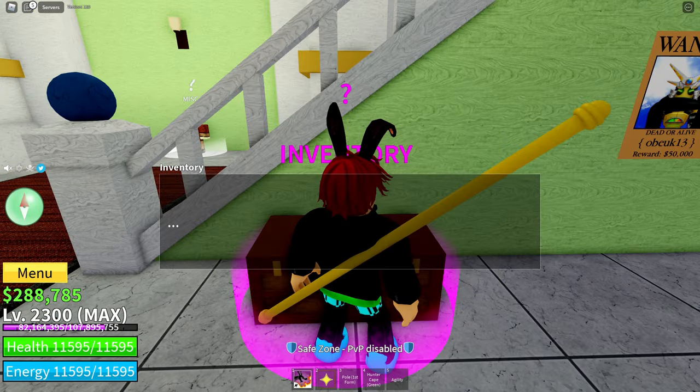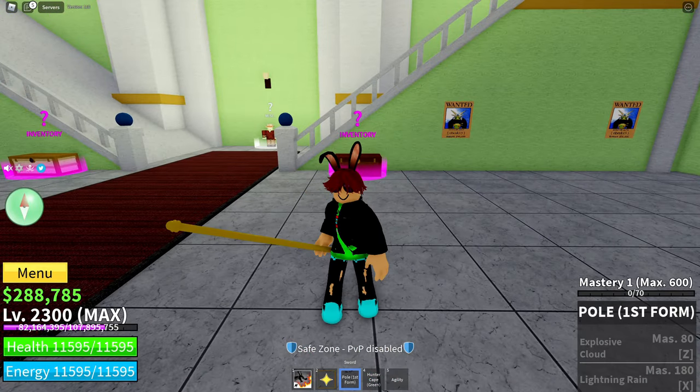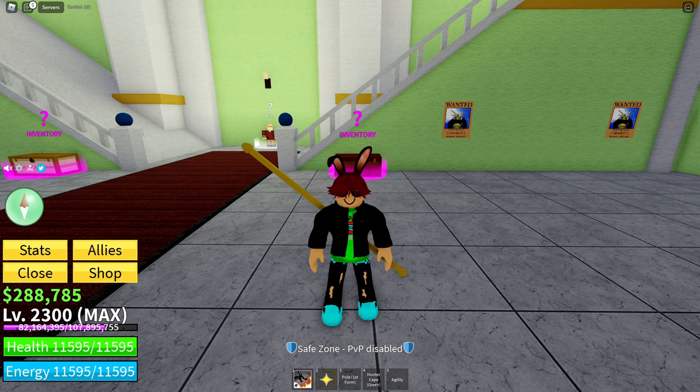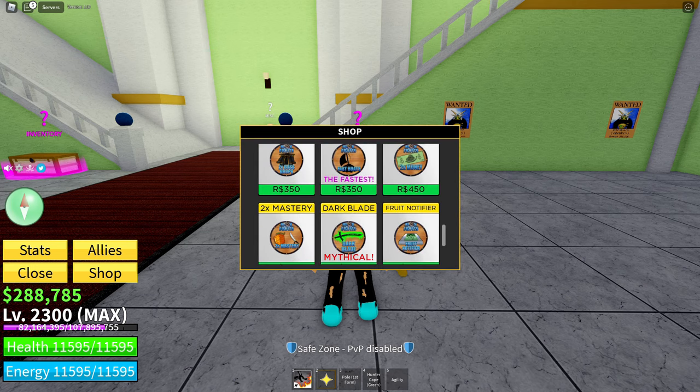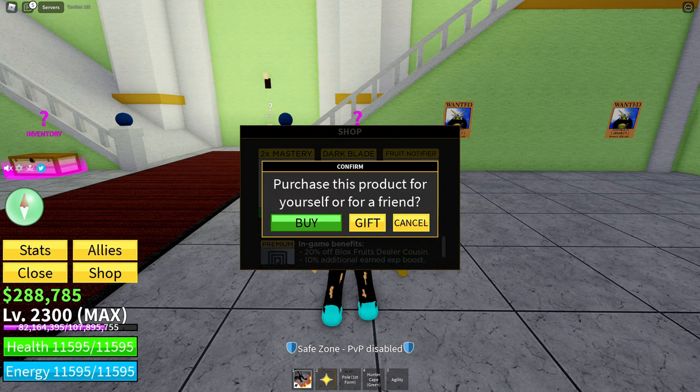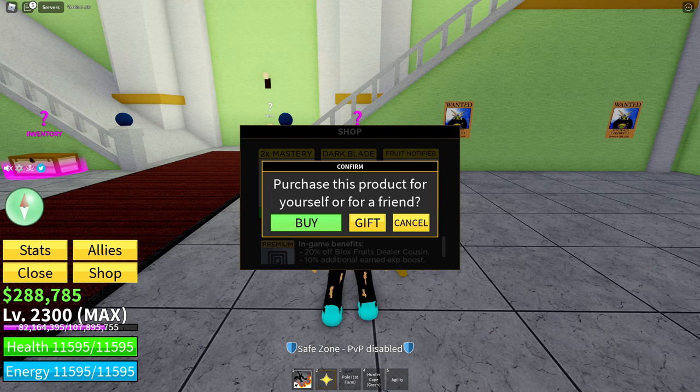I'm going to get Paul — first form. I have nothing on Paul. And let's buy the game pass. Where is it? Two times mastery — yep, this is it. Bye.